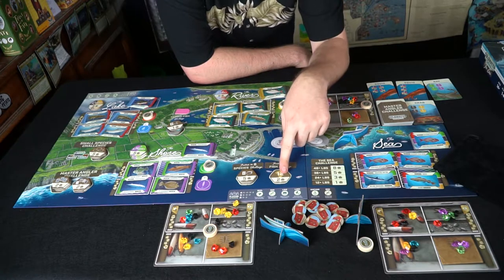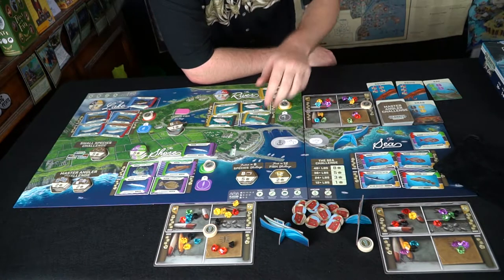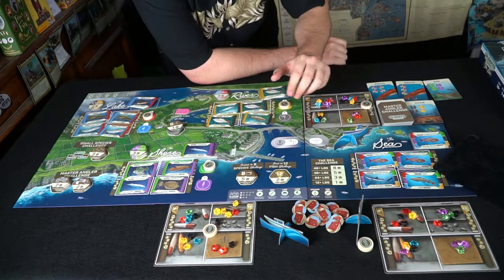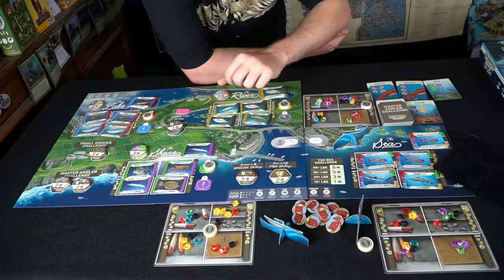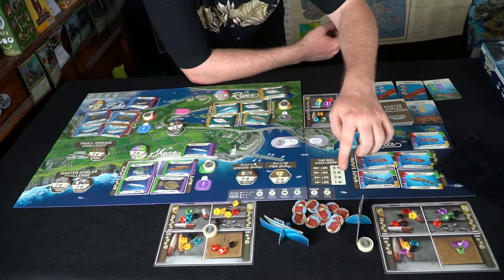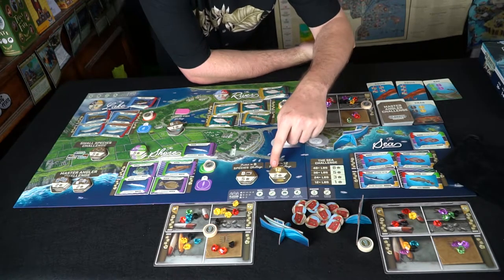The game ends the same way — first to 12 fish triggers a final round for everyone. Being first to eight different species earns five points. The sea adds another port action, a new piece of tackle, new fish, and a new variant for collecting points throughout the game, all adding to your victory score total at the end.